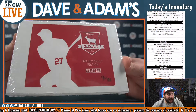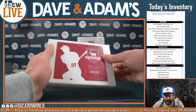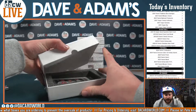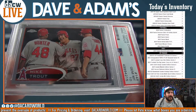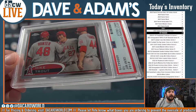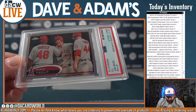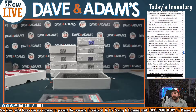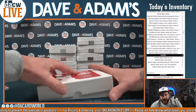Up next, that is going to be box 96 of 100, Graded Trout Edition Series 1. Up first, that is a 2012 Topps Chrome Mike Trout PSA 10 - a very early Trout card, there he is with Torii Hunter and Mark Trumbo. PSA 10. We're going to enter that as box 96 and call it '12 Chrome. Very cool card right there off the bat.